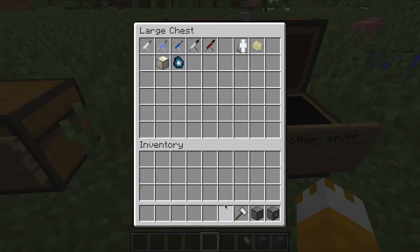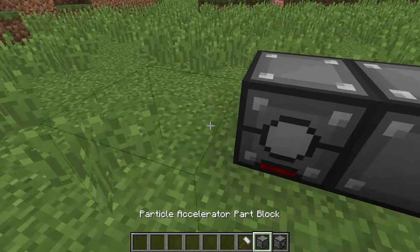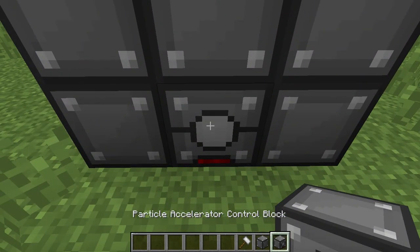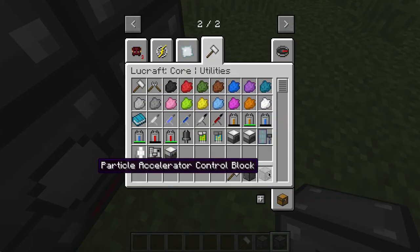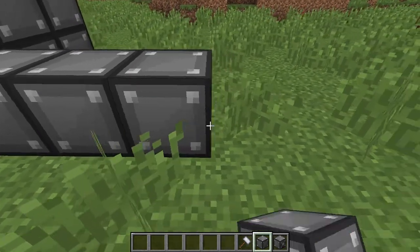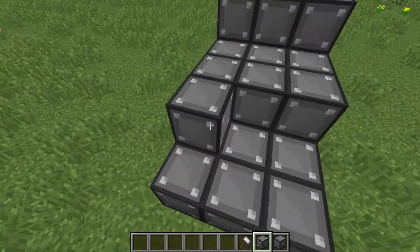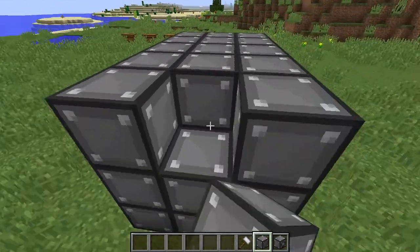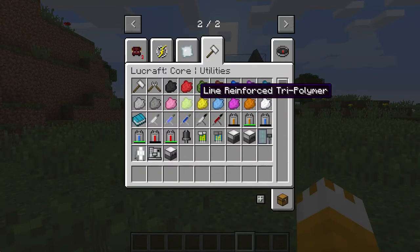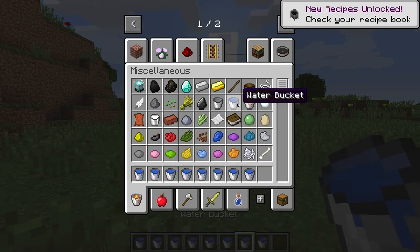Another way to give yourself speed is to create a 3x5 structure — so nine blocks here — but you have to have the particle accelerator control blocks in the middle, then one, two, three, four, five, and fill in the rest. You also need a hammer. Oh, and you need nine water buckets — actually seven water buckets.